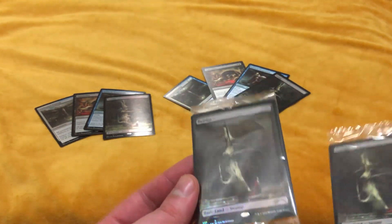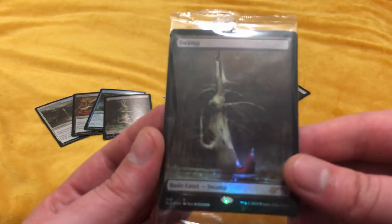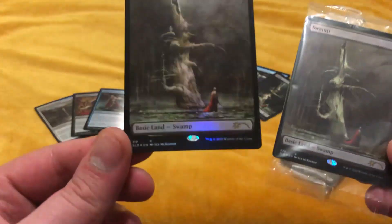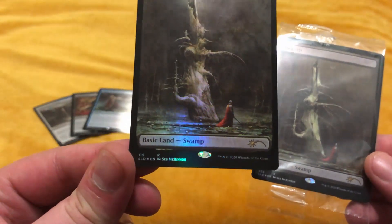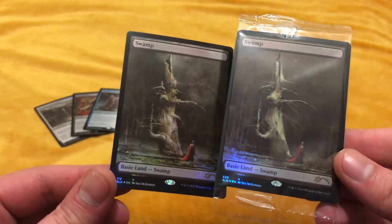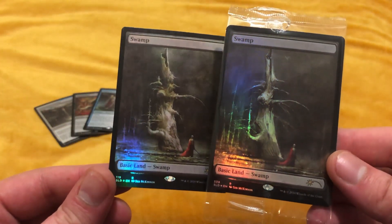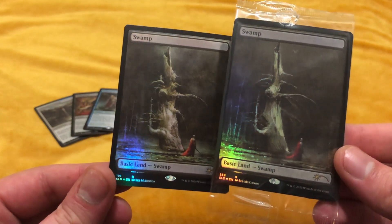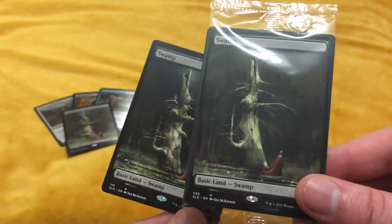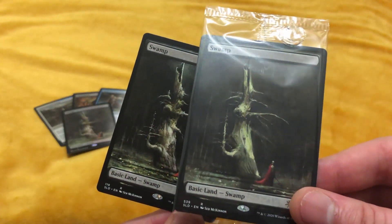Interesting fact — if you look closely, that one's marked rare, 539, and this one is marked 119. So they're actually different registered numbers. And if you look at the non-foil — 539 and 119, again.